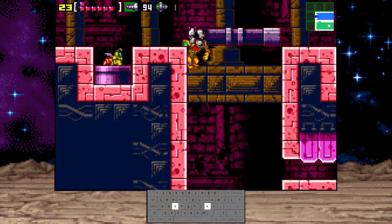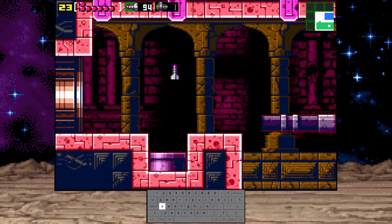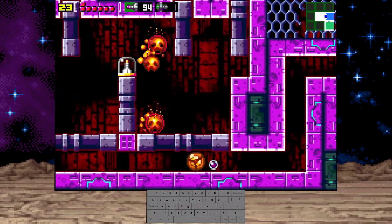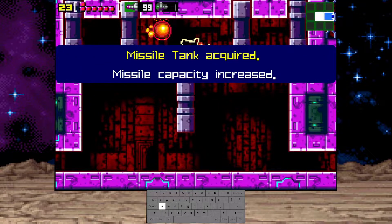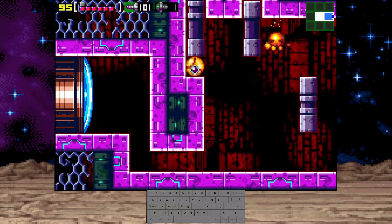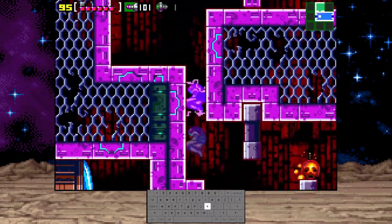Before you enter the next room, maybe farm enemies. If you don't have a super missile left, farm some enemies just then. Hopefully they give you a super missile drop. But to access this super missile, you need a super missile.